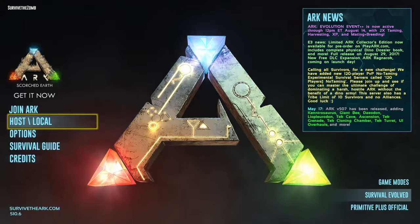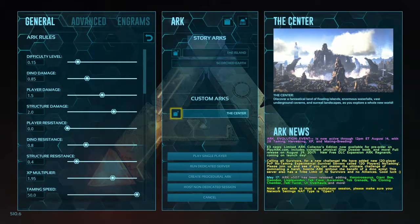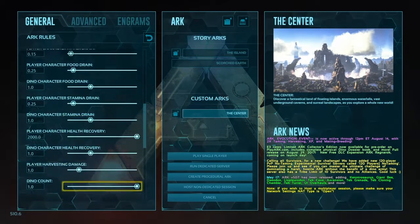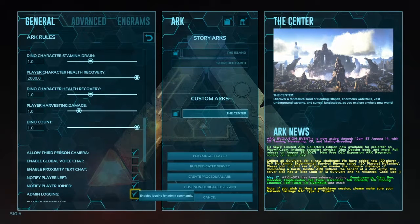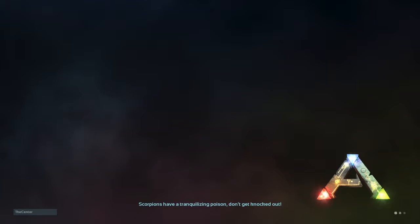Go into your host local, or whatever your setup is, and choose your map. Go over to your settings and scroll down to where you get the checkboxes. It is the sixth one down — Admin Logger — which, if you read it, says 'Enables Logger for Admin Commands.' Just make sure that's checked, then go into your game.